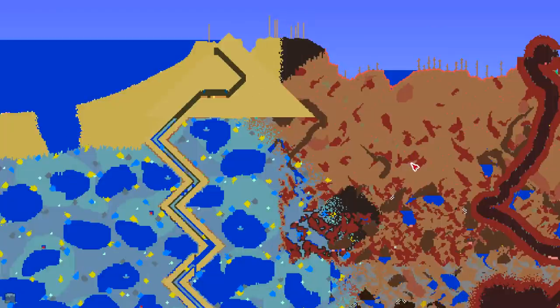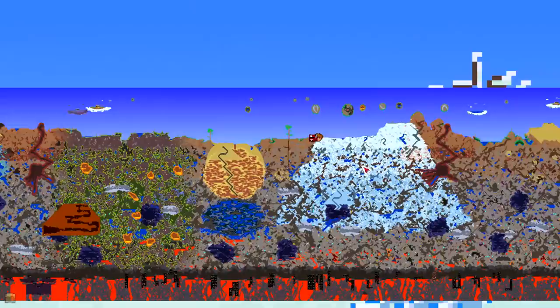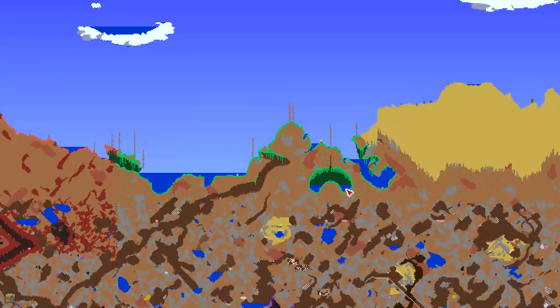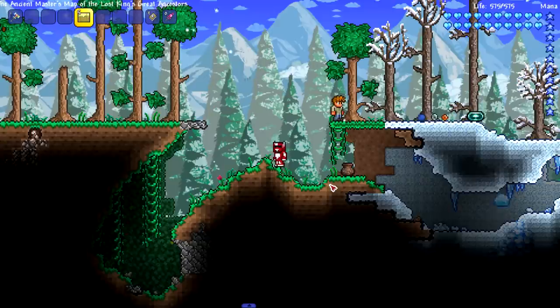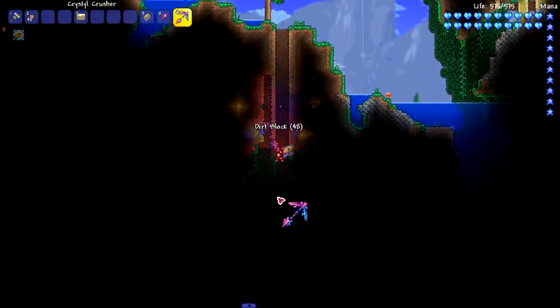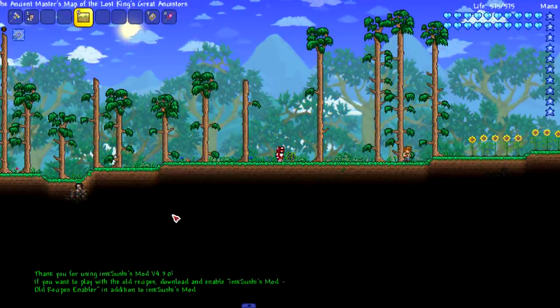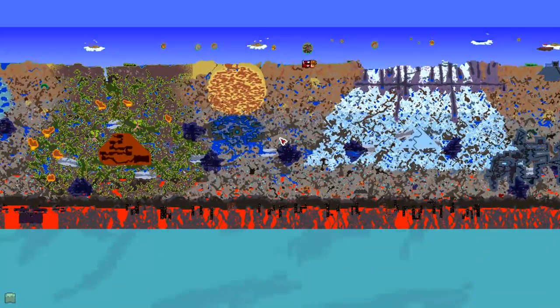There are no shrines on the left because the corruption generated all the way out there, so we're looking towards the right. I see one shrine - that's it, just one shrine. Let's go check it out and see if this shrine has a sword. First try... of course not.